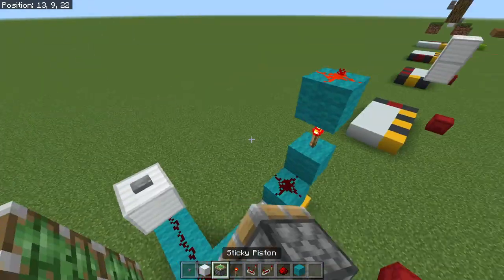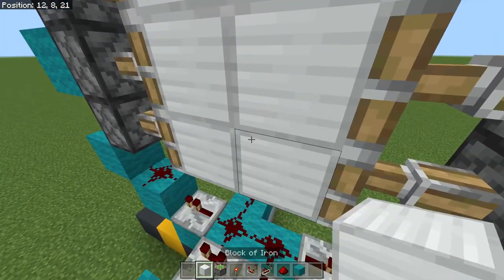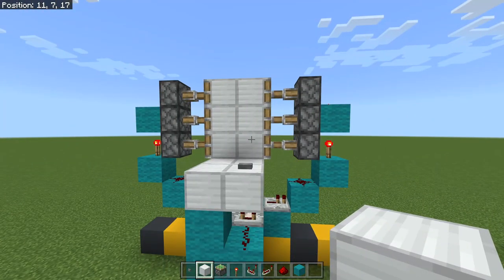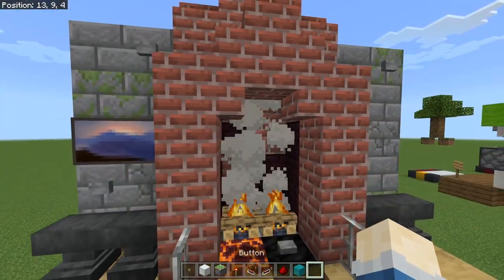Then place in your six sticky pistons — three on this side, three on the other side. That should make the middle fill up with your door block, and then the whole thing is done. You can add yourself a door, and that's all that's left — just decorate this thing however you want. There are so many ways to decorate this, but personally I think the fireplace door by far looks the best — you would never expect it.